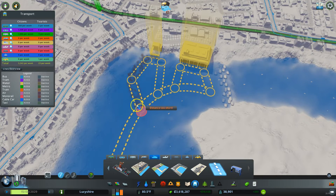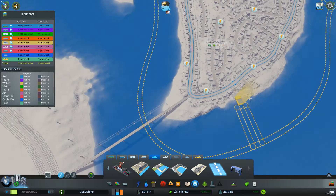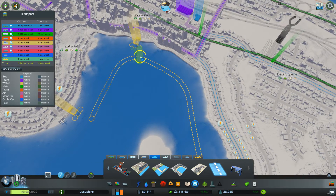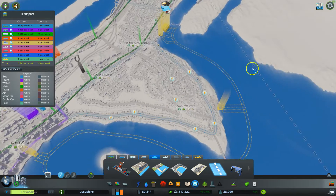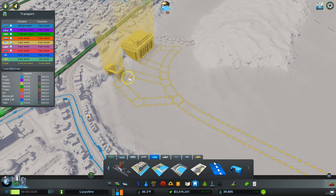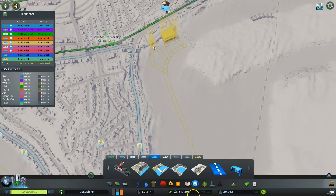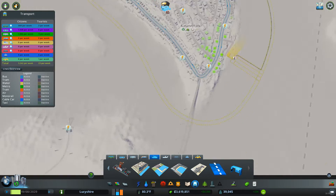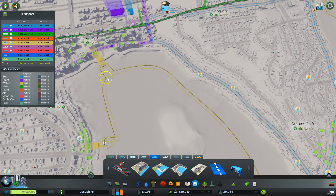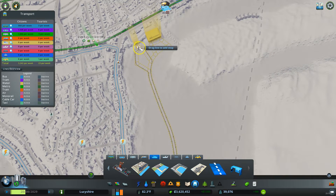Let's see how that comes out. There we go. There are some power issues there but I'm not going to worry about them because they don't matter. So now you can see we have all of our things connected to the ferry main line. Then we want to select ferry line, just click in the right spot, and make our way through. Then we're going to loop back and complete the line.